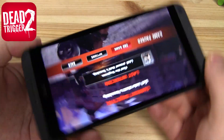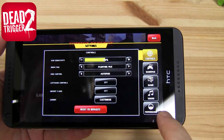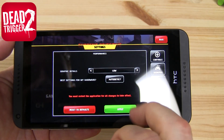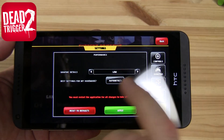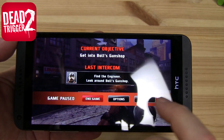Here we are already in the game. Let's have a look at the options. We've got performance options here — graphic details are on high. Auto detect wants us to use low, but we'll see how it does on high. Click apply, go back, and then back into the game.